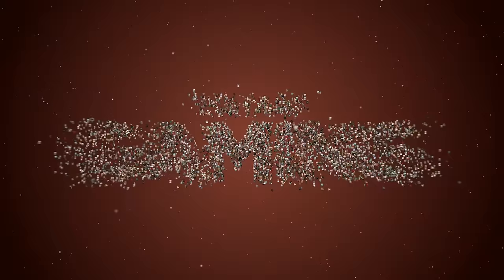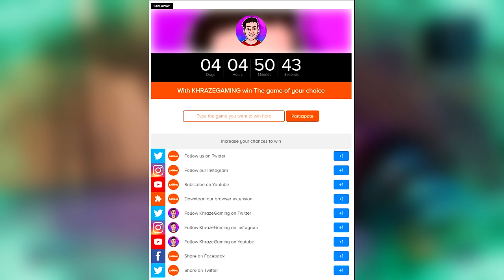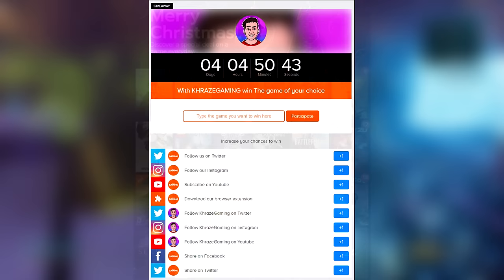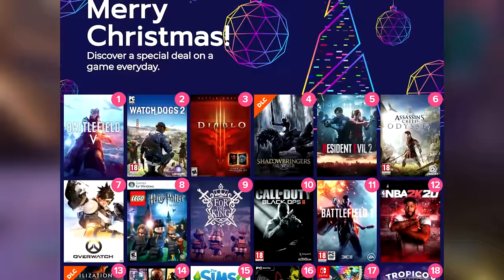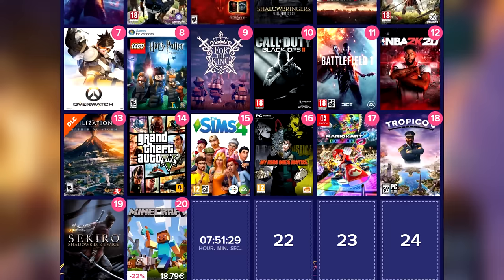Quick announcement everybody before jumping into the video: there's just a few more days until our giveaway is over. If you didn't get a chance to check it out, go ahead and follow the links down below to get a chance at winning the game of your choice. This was organized in partnership with Instant Gaming, who is also running a Merry Christmas event. Each day there's going to be extra discounts to games — yesterday we had an extra discount to Sekiro, Grand Theft Auto V, Civilization VI, and quite a lot more. Check out the links in the description for some really awesome discounts.